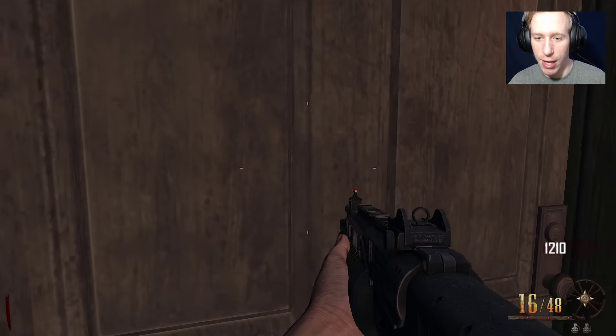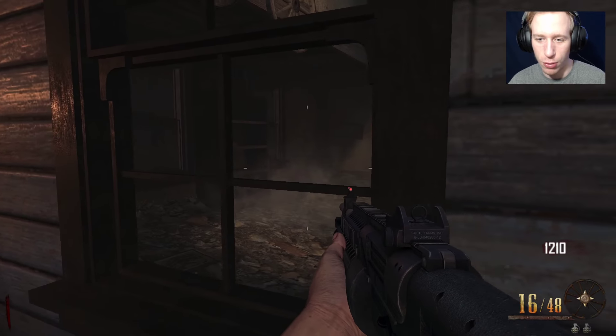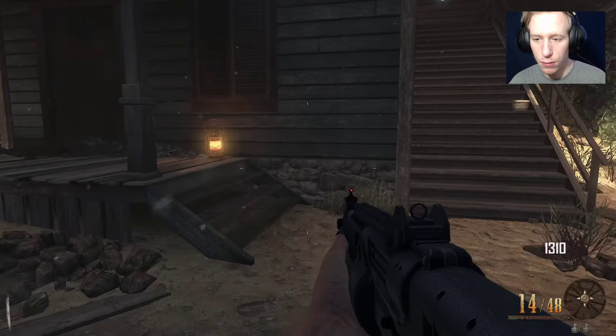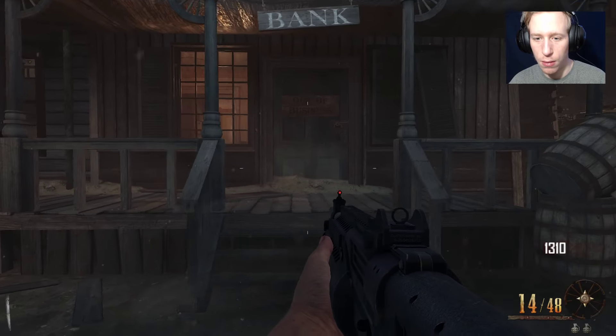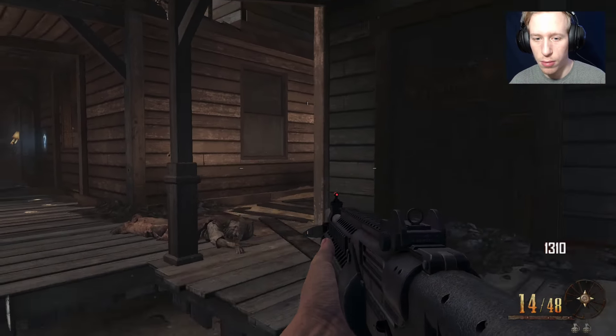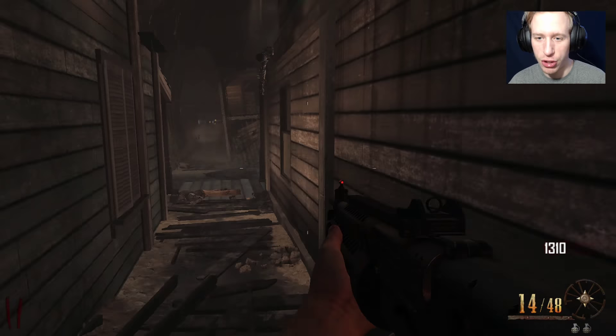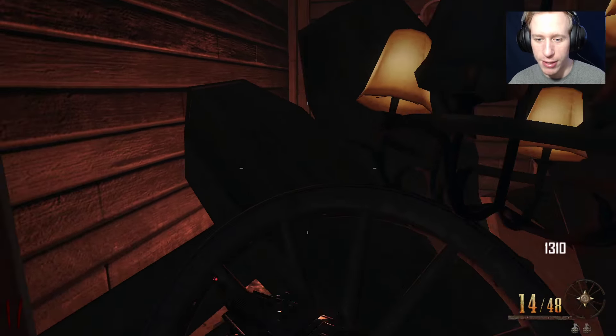How do I get on the other side? I could open up this door but I don't know if this leads anywhere. Oh, there's Juggernaut! How do I — can I clear this out?